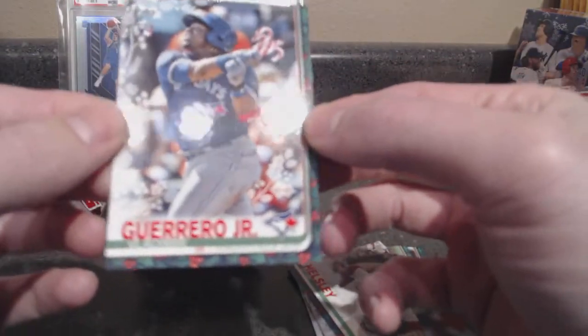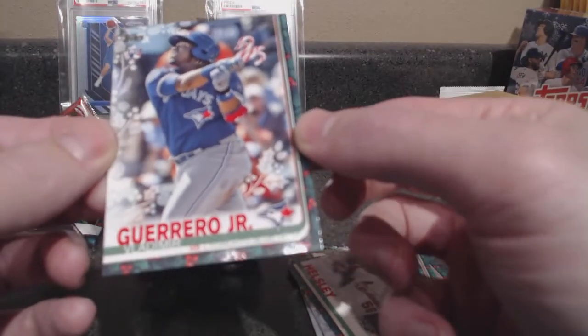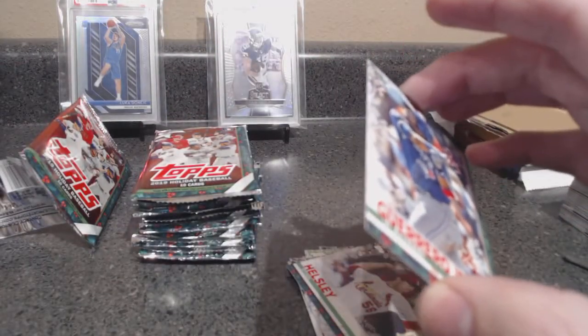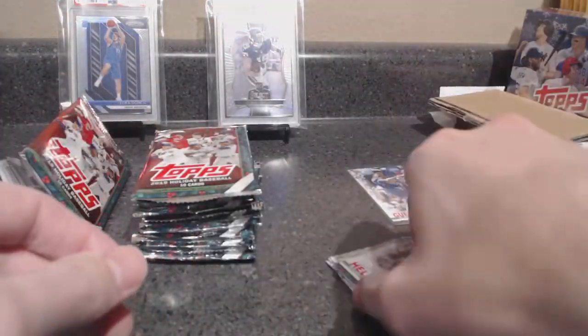Vlad Junior, baby! Vlad Junior candy canes. Nice! Swinging candy canes instead of a bat. Nice. I have no idea if that's a super or not — we'll sleeve it. We'll come back to that.